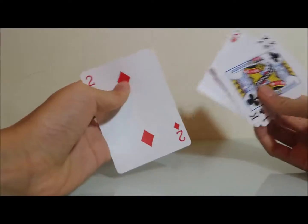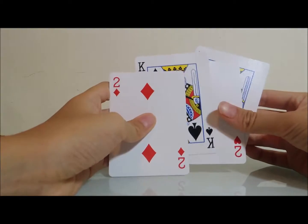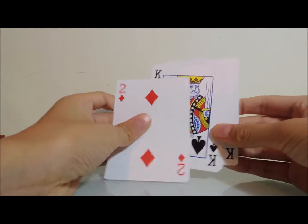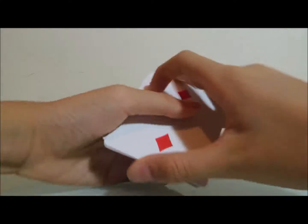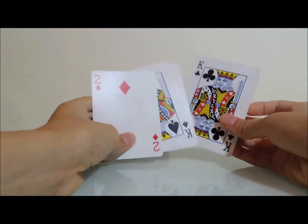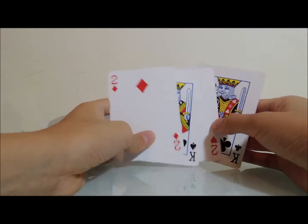Now for the tutorial. You need a setup for this cool magic. You can choose any two pairs of cards. In this case, I choose the two and king. You need to place them in a specific order.